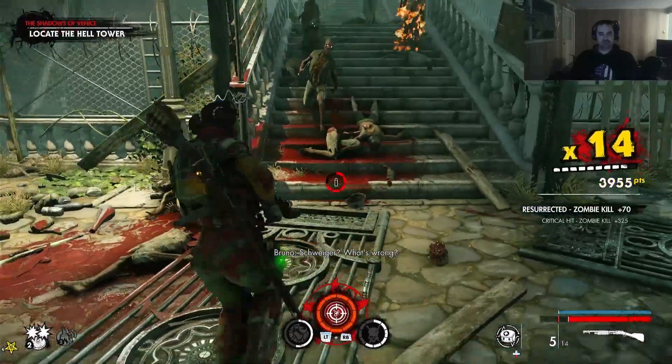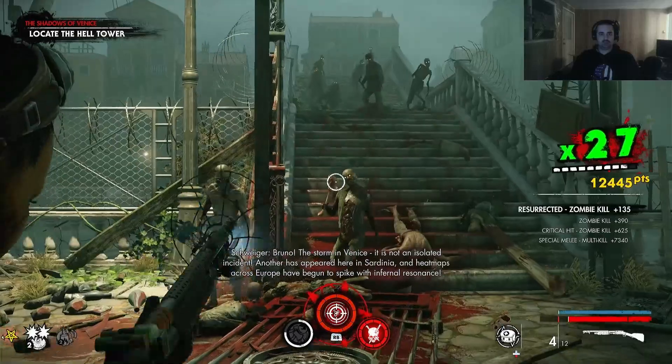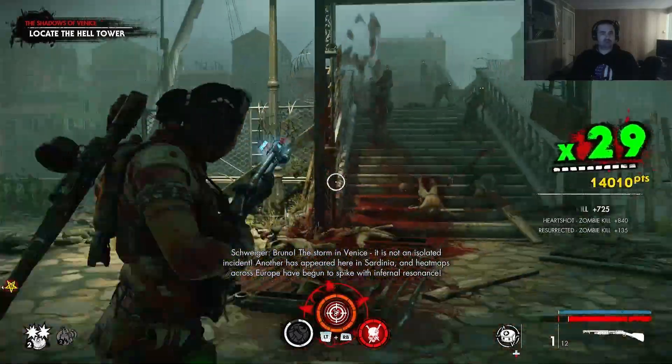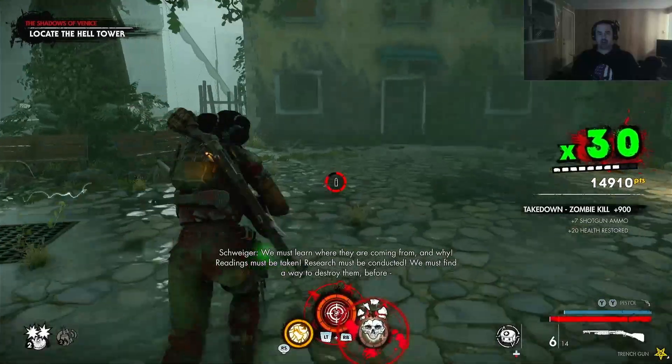What's wrong? There's a storm in Fiendis — it is not a hashbright incident. Another hazard during the year in Sardinia. And he's marched across Europe at the time to spike with Infernal Resonance. Infernal. I think this is where they change the demonic energy into Infernal Energy.